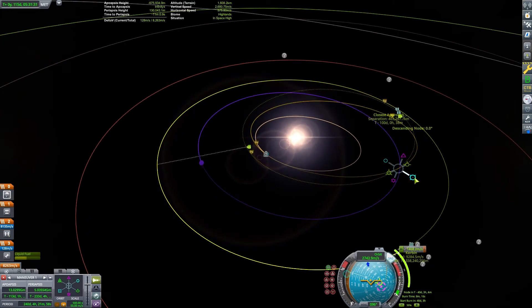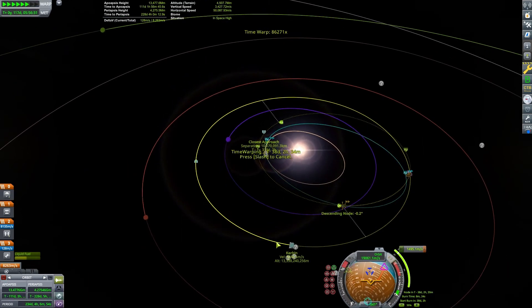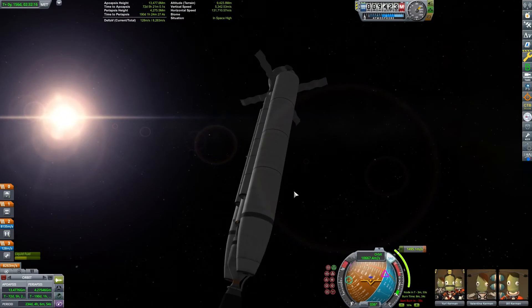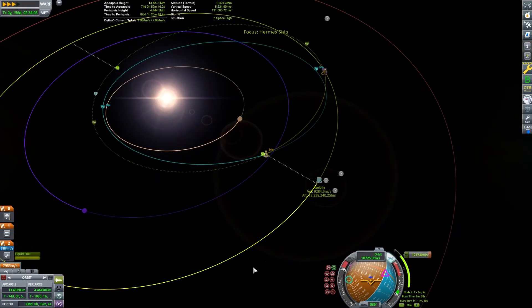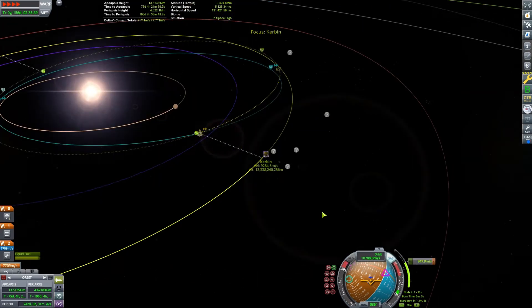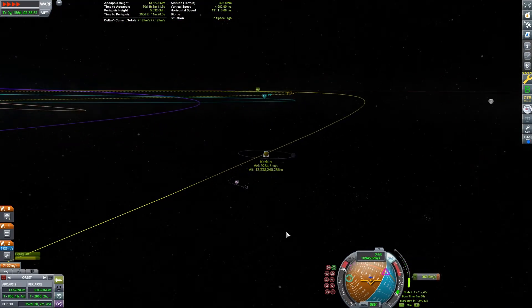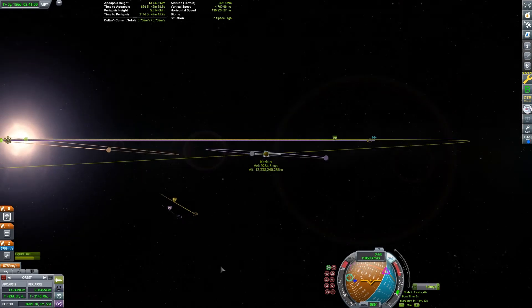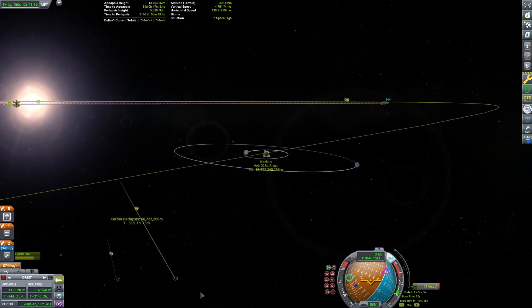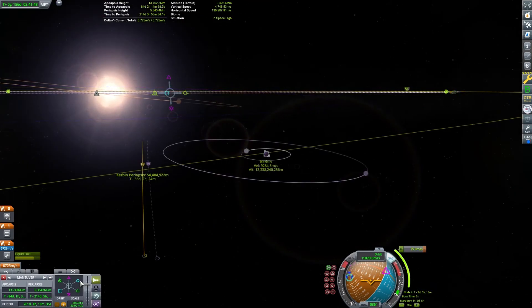Now we're going to get our Kerbin encounter set up, playing with my nodes. I've spent a lot of time doing that. This game actually took me close to an hour and a half to play and record, so I've saved you a lot of that by trimming and speeding up the footage. Here we go — we'll get our good Kerbin encounter, and I want to get close. I think we'll circularize around Kerbin.